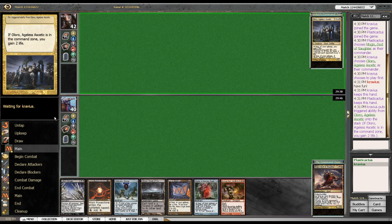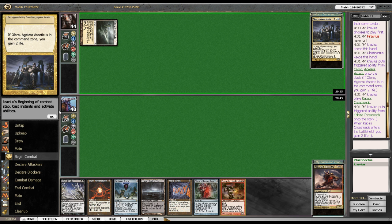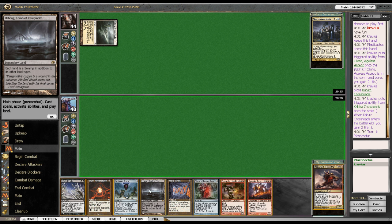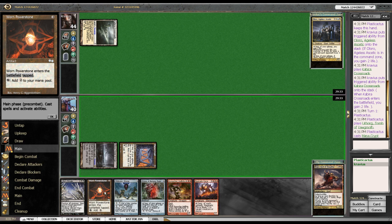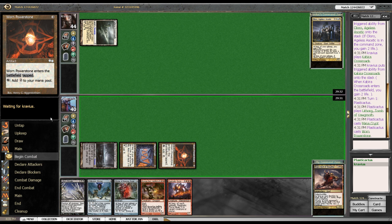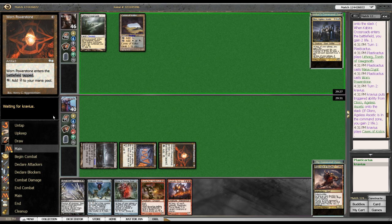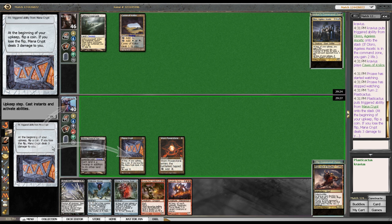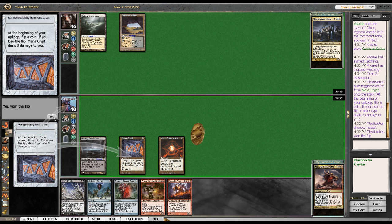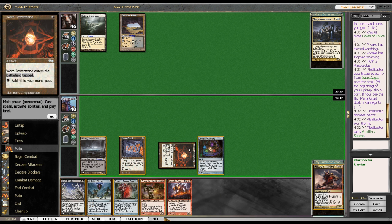Since last we saw each other — it's been a spell — I've added some things and subtracted some things to this deck, because it sorely needed it. Let's do some Worn Power Stone here. Boom. So we have five mana next turn. It lacked a decent defense, and it needed more mana ramp, because this deck thrives on mana ramp and totally crumbles when it doesn't have said mana ramp.